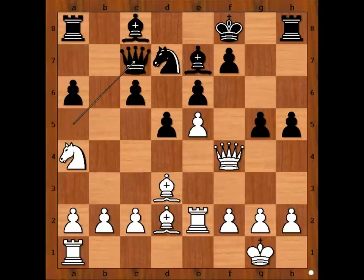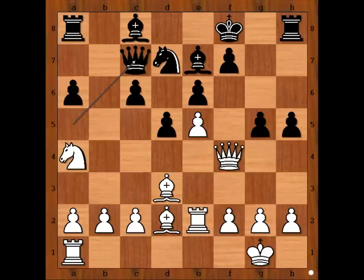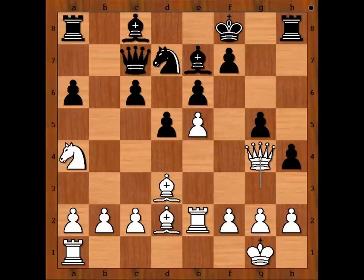Queen to c7. The alternative was pawn takes queen, and then bishop takes queen on a5 — white is better. So we have queen to c7. Queen to g3, h4, attacking the queen again. Queen to g4, and the pawn on e5 is only defended once now, attacked twice. Should black capture the pawn with the knight or not? Topalov played rook to g8.